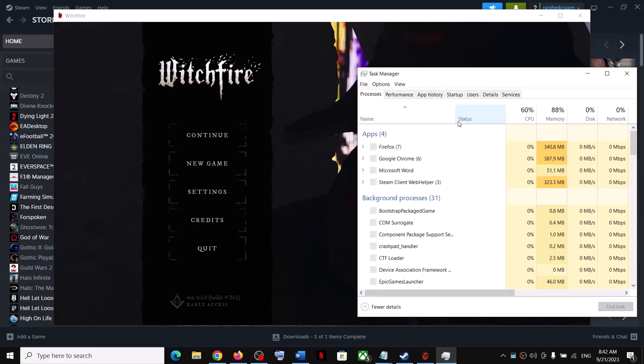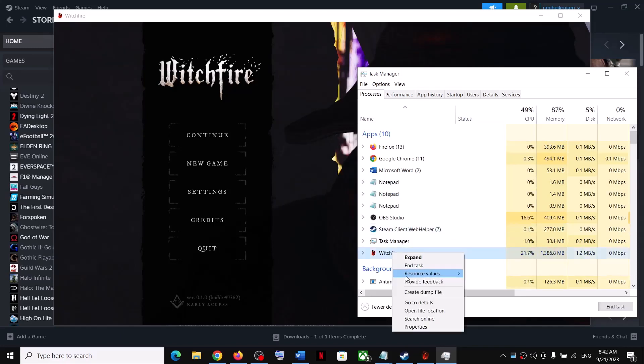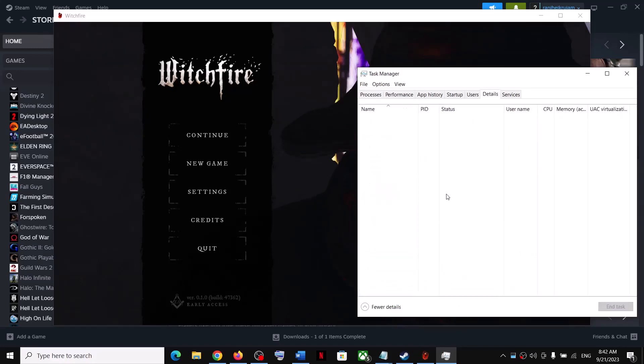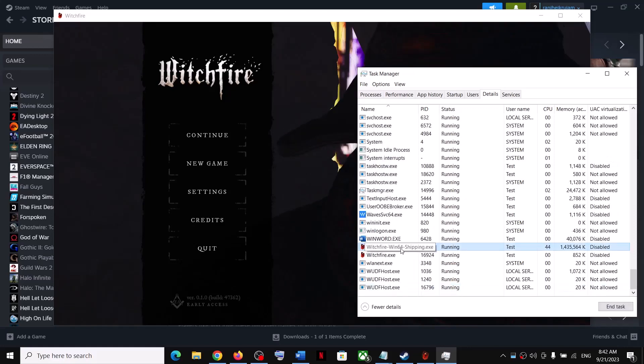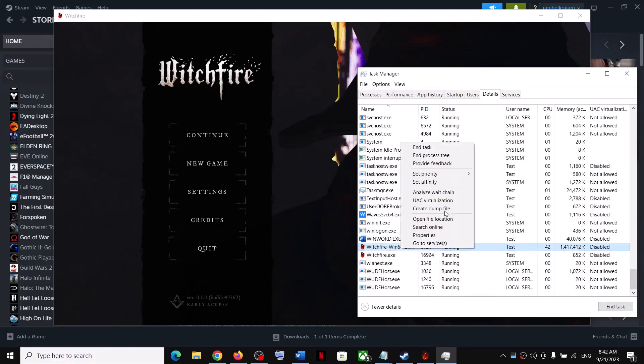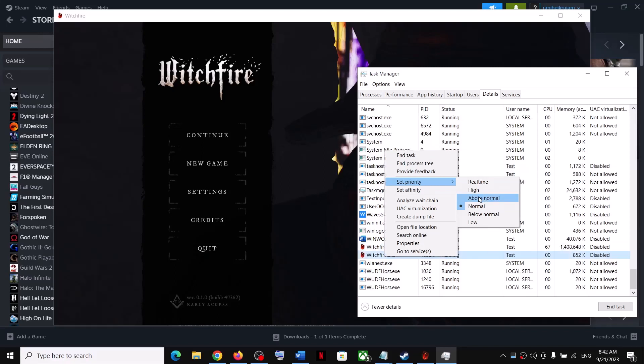In Task Manager, find the game in the list, right-click the game EXE file, click 'Go to Details'. Right-click the game EXE file, select 'Set Priority', and choose High, then click 'Change Priority'. Do the same with the second EXE file — right-click, set priority to High, and click 'Change Priority'.